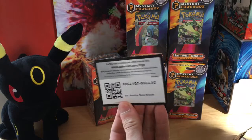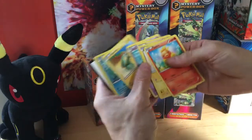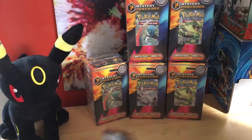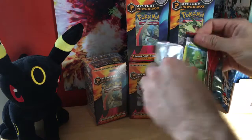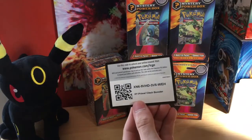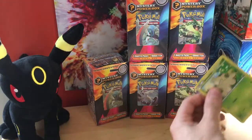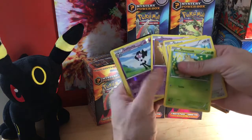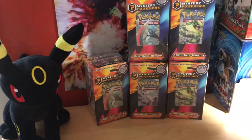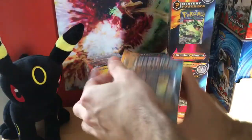Alright, wow — we get some lousy packs. Another Primal. Last pack of this first mystery power box. Can we get an EX? I guess we can't. That was probably one of the most lousy mystery power boxes I've ever opened. But it's alright because I have five more boxes.